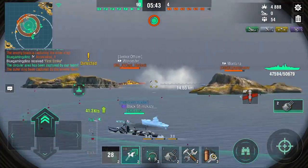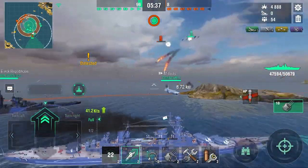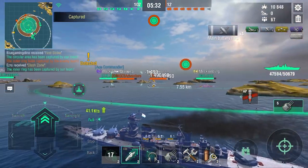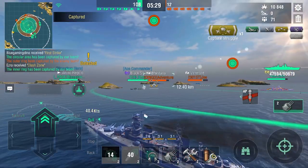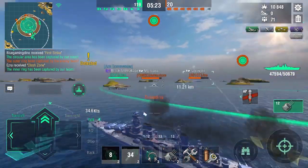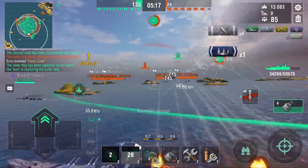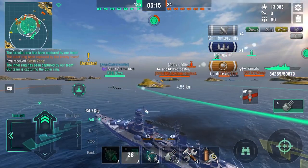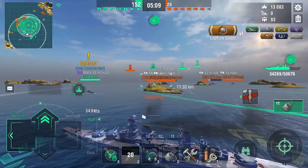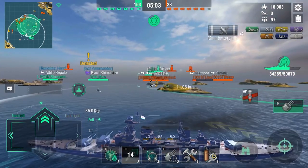Here we go — we open up on the Montana. He's full broadside and we actually get some decent pens. Now we're going to shoot this Vermont, and overall it's pretty good at these ranges, but the fact is it's just not consistent. These salvos — almost 1,500 damage per hit is not bad at all. But 745 damage is just not enough when you have a 14-second reload and only six guns — and that is a full broadside Montana.